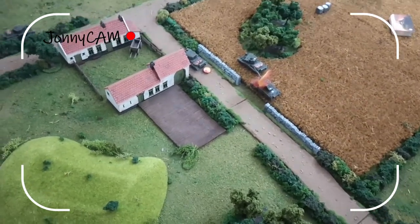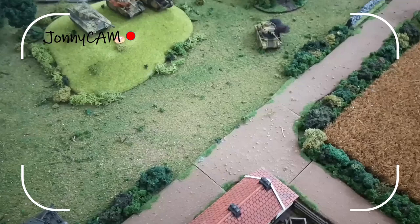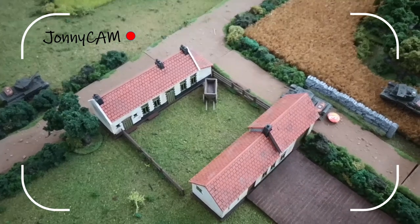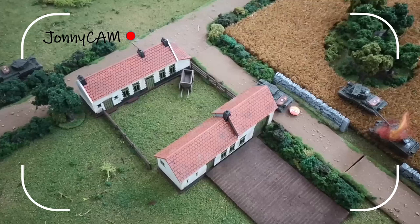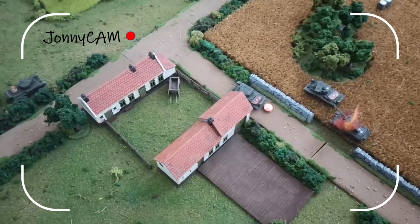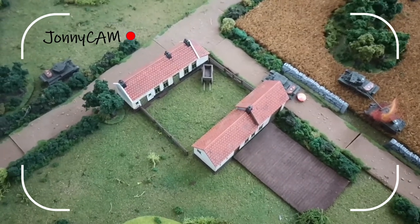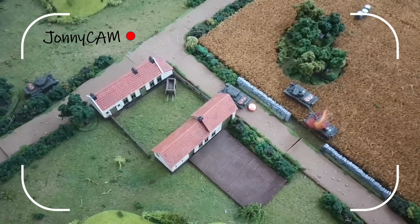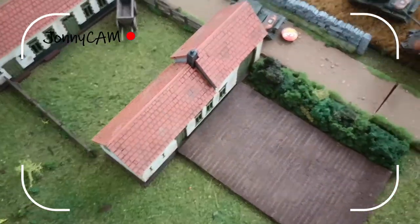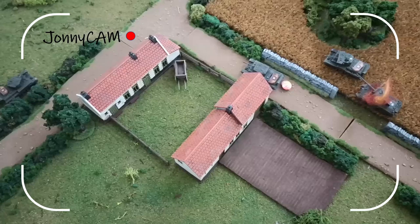Here we are in round six. It hasn't gone well for the Panzerwaffe. The Royal Tiger just didn't do it — it's terrifying, but the two shots it managed to get off didn't compensate. That high initiative of the Cromwells from the beginning gave you the edge of positioning, allowing you to take them out. The Firefly having the same firepower as the King Tiger is absolutely superb. I'm going to hide this turn behind the house, moving three for that additional defensive capability.